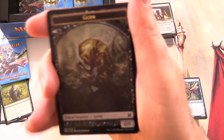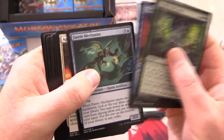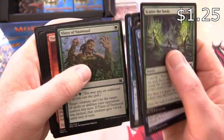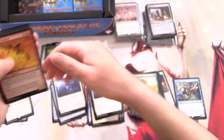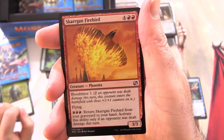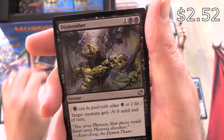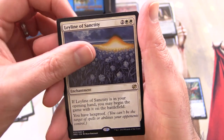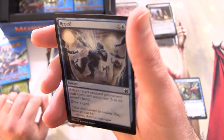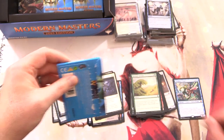What token will we get? The Germ Token - that's right. There's actually some iconic stuff here - Vines of Vastwood's pretty good. On to the uncommons: Skarrgan Firebird, Eldrazi Temple, Dismember - that's pretty gruesome - and Leyline of Sanctity. Not too bad! And a foil Repeal. One more pack for E2, and then I think we'll switch over to the channel again.